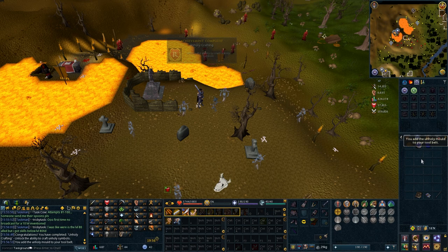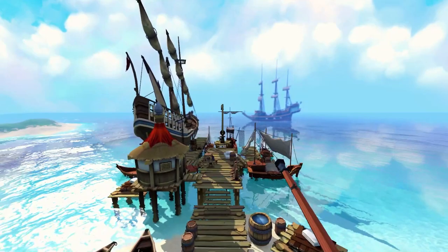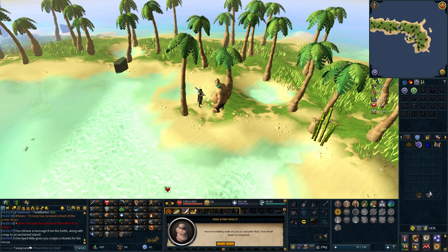Before we roll our next task, I want to return to the Arc again and find some birds and castaways. These things don't show up every day, so I might as well jump on the chance whenever I can. Gong Dun Pelagorn, One-Eyed Willy, Swabby Steve, Azalea Oakheart. Follow the Goldbrick Road — let's see what the hell this is.